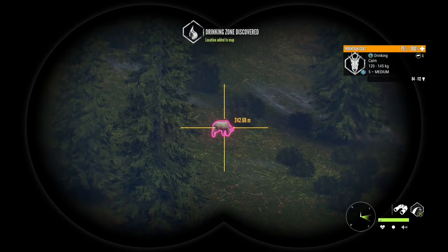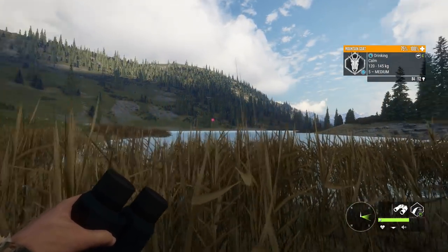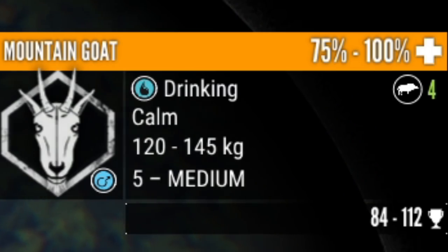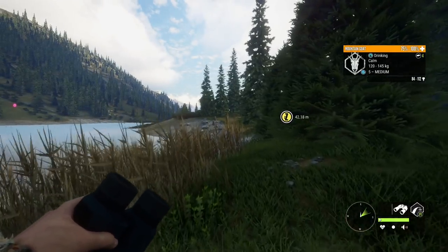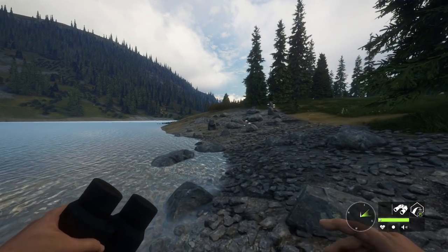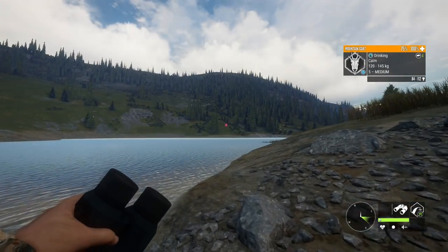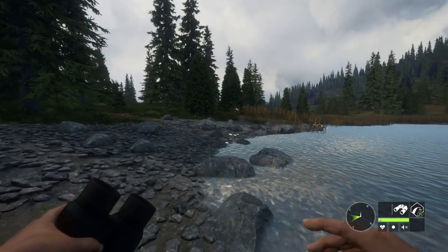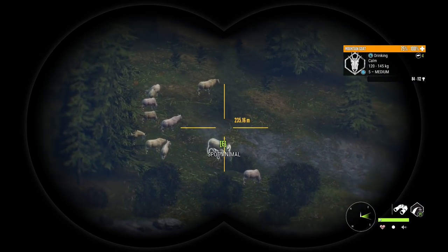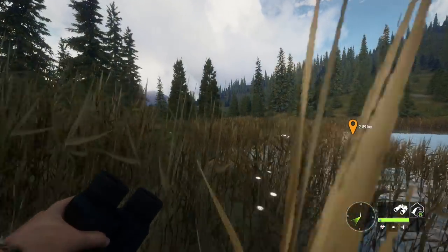Here is the animal we will be taking out with the .357 — this should be a guaranteed diamond mountain goat because the score estimate says a max of 112. Currently the scoring is bugged, so the high score estimate is going to be the actual score of the animal. It's unfortunate that it bugged out like that, but it does tell us this is a guaranteed diamond provided we don't screw the shot up. I'm going to go around the left side so I don't spook those mountain goats.